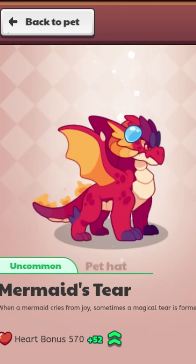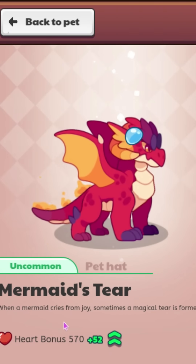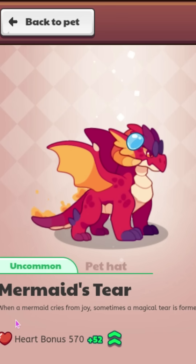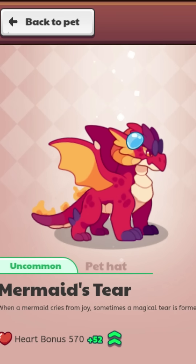Then we also have another one — this is the mermaid's tear. It gives a heart bonus of 52, and it says when a mermaid cries from joy, sometimes a magical tear is formed.